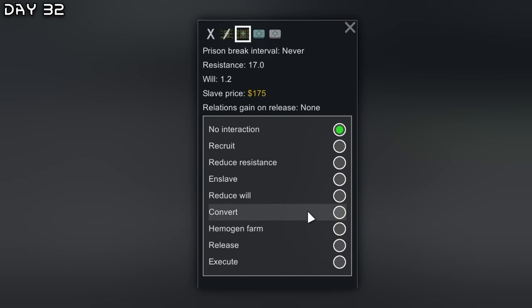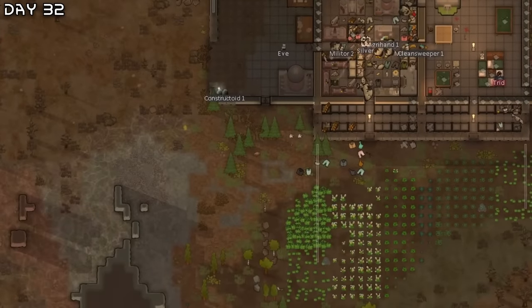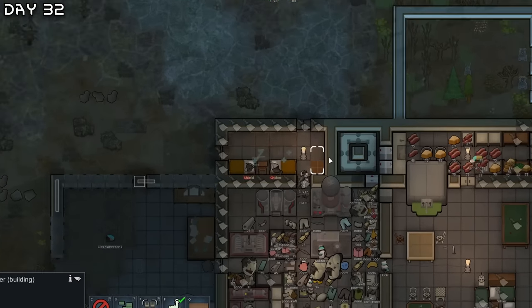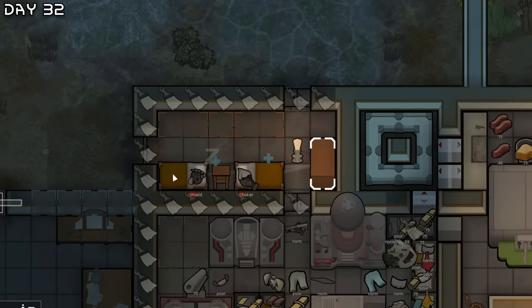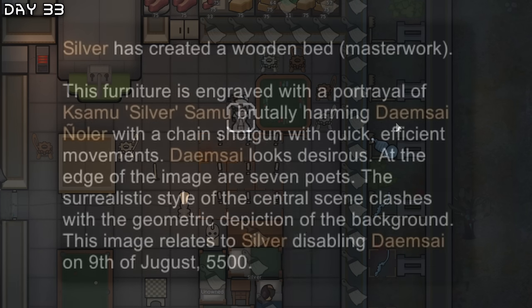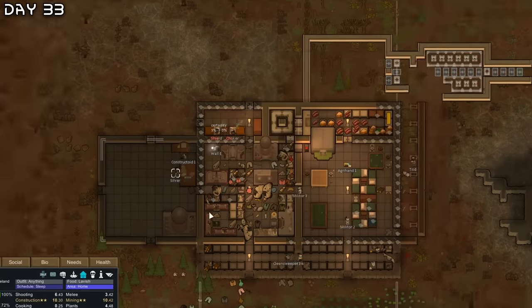Convert these people. Pods arrived. Here we go — this is perfect, it reaches to all the beds. Perfect prisoner area. Masterwork wooden bed — that's good, silver. Conversion ready — recruit.